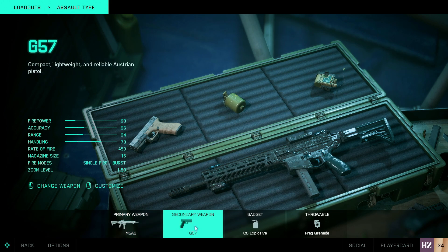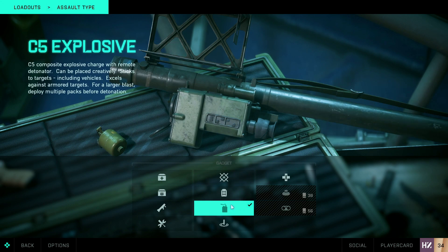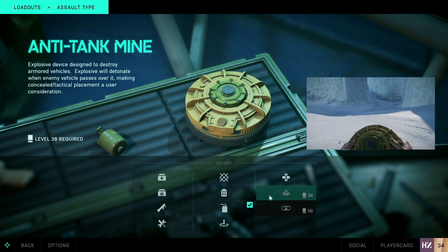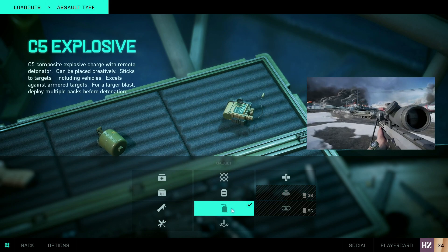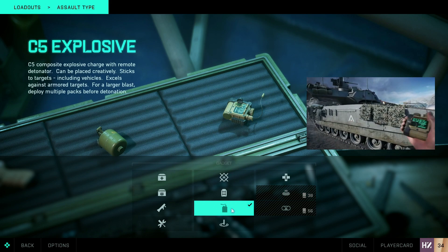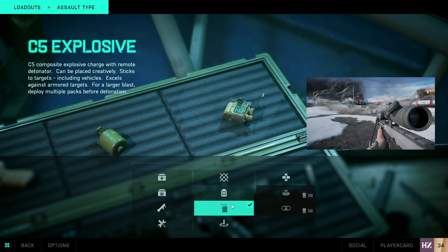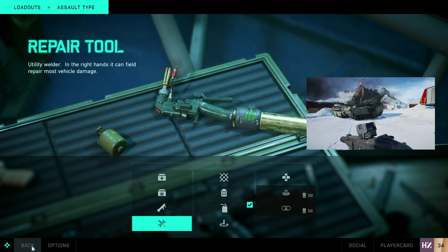The secondary — go with whatever you want. I've just got the G57 there and haven't changed it yet. For the gadget, use whatever suits the situation. I've still got things to unlock — the anti-tank mine and the Soflam — but C5 is really good for taking out vehicles, or you can run the rocket launcher as well. Anything here is a good shout; use whatever you want.